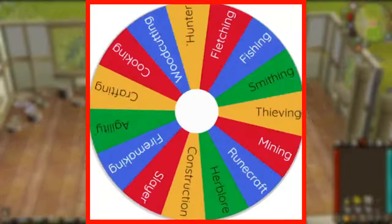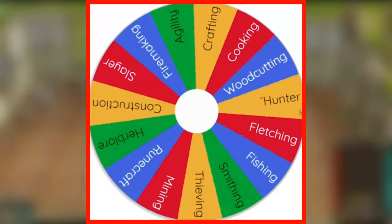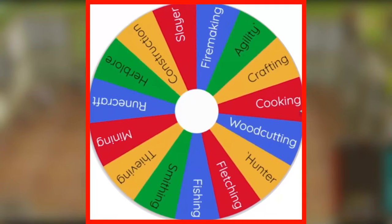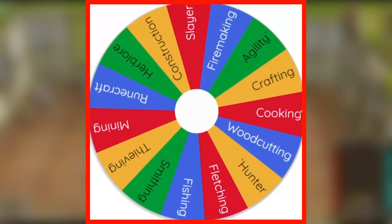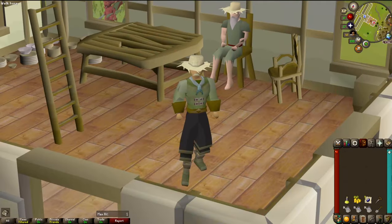You know what that means? Spin that wheel — Cooking! I'll have to see what I can do with that. Let's unblock cooking from my skills tab. That's enough for today — I'll see you next time for more collection log content.